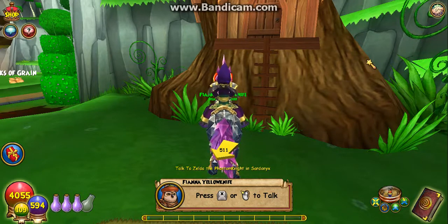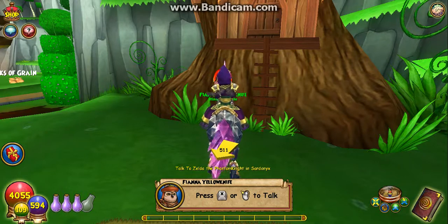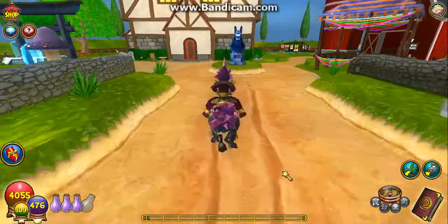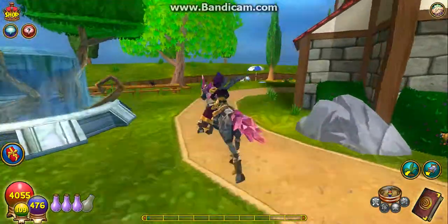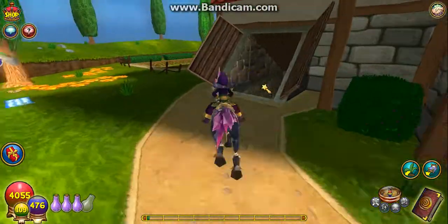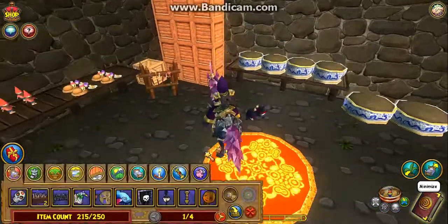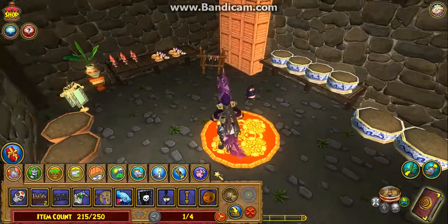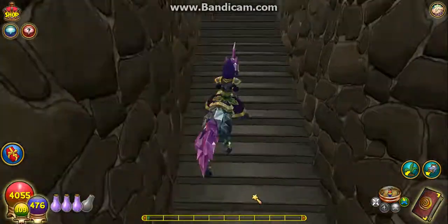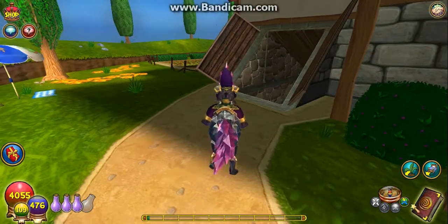Maybe Azteca has crystals — I'm not sure, maybe even Wysteria. All right, we are back in my red barn farm and we are going to pick up this reinforced crate. Now we will finally have everything that we need to craft the jewel vault.